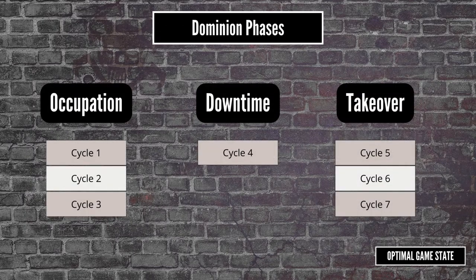The campaign is split into three phases: occupation, downtime, and takeover. During occupation, players compete to take control of uncontrolled territories, and this consists of three cycles. A cycle is undefined — presumably to be adjusted for your own group's schedule, but this seems to typically be a week. It doesn't specify how many games are played in a cycle, which is an omission I don't get. A campaign with one game per cycle is very different to one with five games per cycle. Since everyone has three territories and you're playing for three cycles, two games per cycle seems to be the right number, at which point all the uncontrolled territories should have been claimed, unless there were some draws.